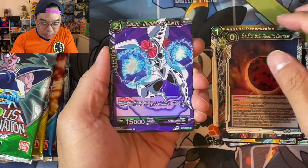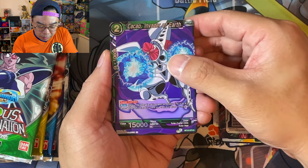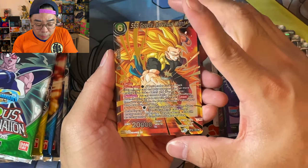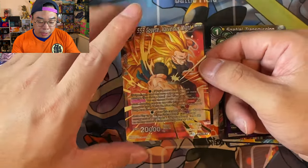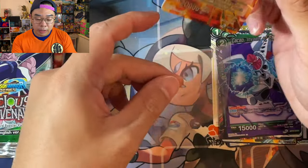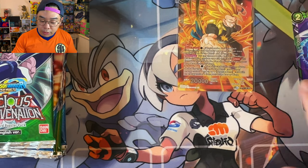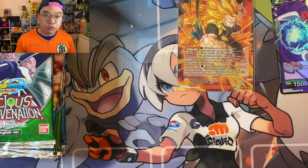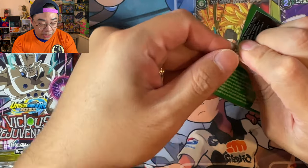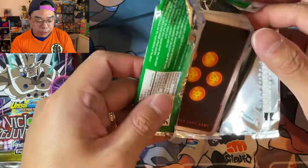We've got a six star ball here and a common holographic card — Kakao, Invader of Earth. I actually don't know about this guy; must be from the movie. And then our Super Rare — I think it's an SR, and it's SS3 Gogeta, Marvelous Might. This card looks amazing. I just checked: SR is Super Rare, SPR is Special Rare, and SCR is Secret Rare. Getting myself familiar with the terminology.